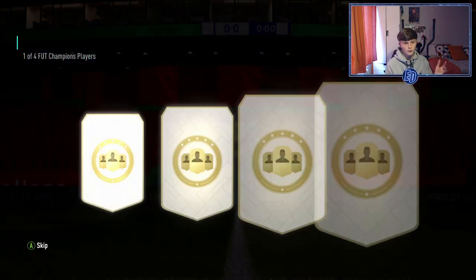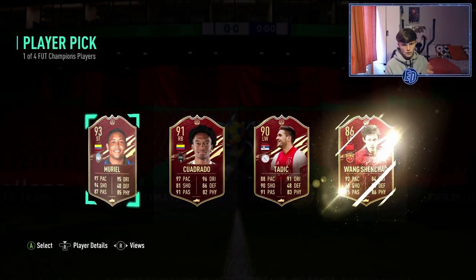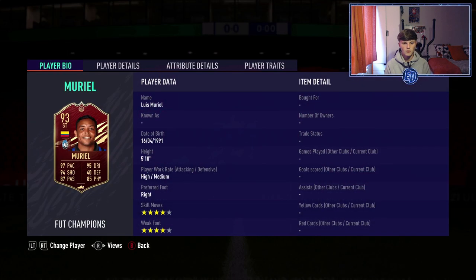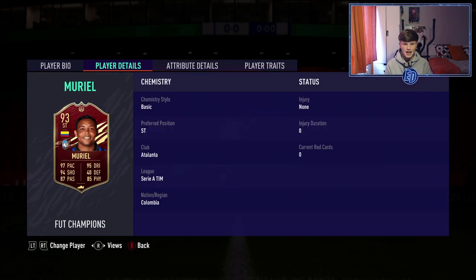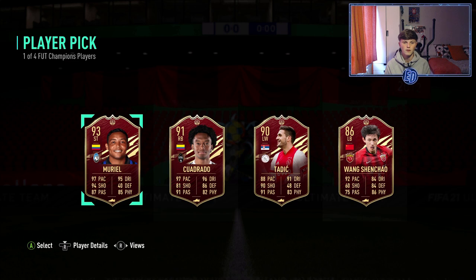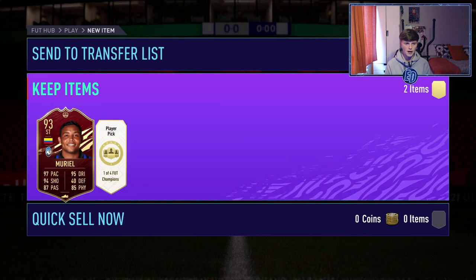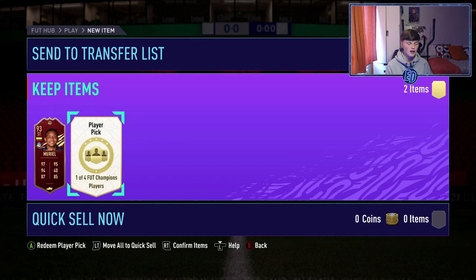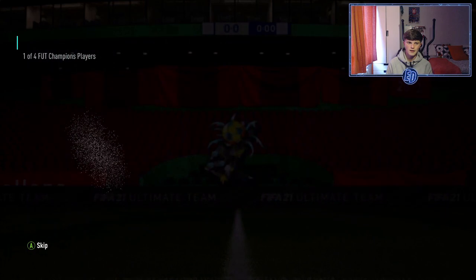Three two one, here we go - Quadrado or Muriel. Now, am I going to use Quadrado potentially if I pack Ronaldo? I haven't really got defenders for it. I don't know who's worth more - I'll take Muriel for the rating and maybe we use him this weekend league with the likes of Insigne and Barella. But can we get Ronaldo in this one?